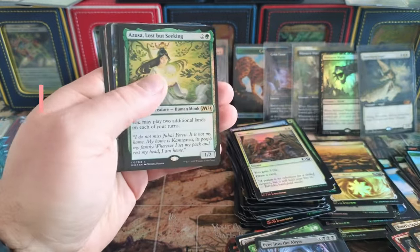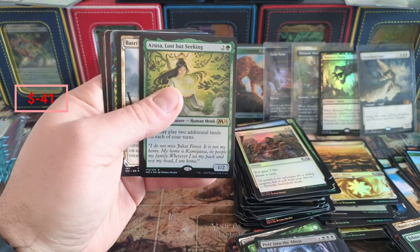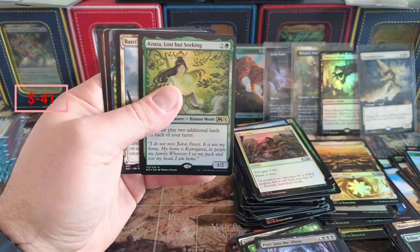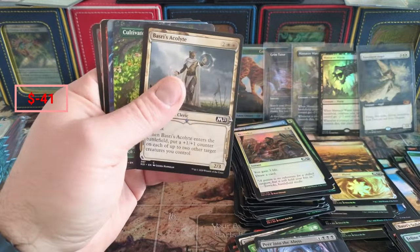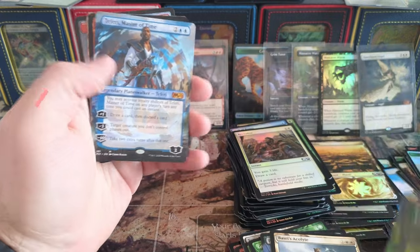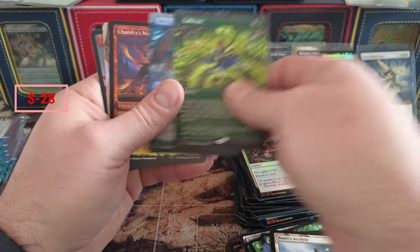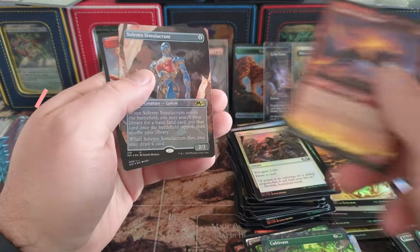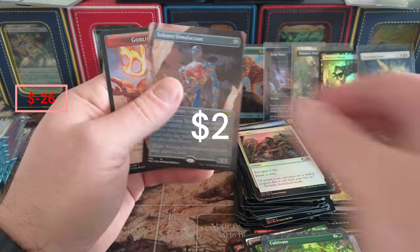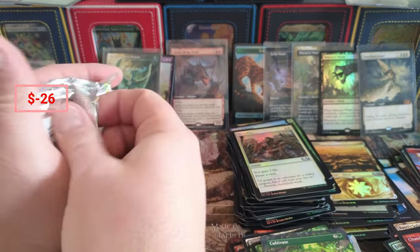Feline Sovereign, Azusa - beautiful foil Azusa! It reminds me, I'm opening Commander Masters right now but I'm not - okay, Accolade, what do we got coming in here? Master of Time borderless - okay, we got a borderless coming in too. Solemn Simulacrum, Solemn Simulacrum - the T-Peak!